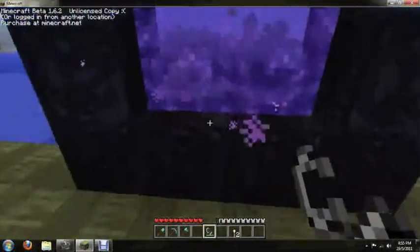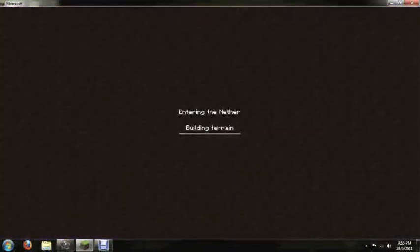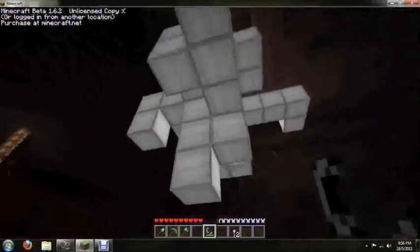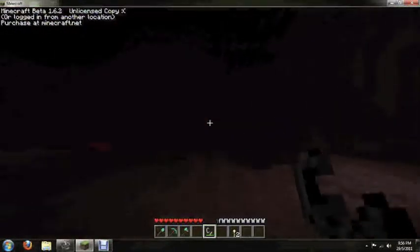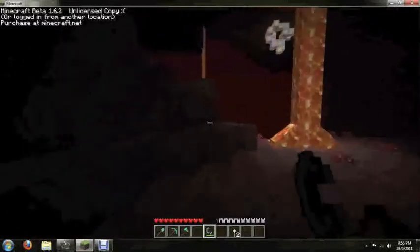Then you jump in the Nether — don't just jump through it, stand in it and you will end up in the Nether. As you can see this is the Nether, and right there — that's not a cloud, that's glowstone. What you want to do is mine that stuff and then you will have some powder.